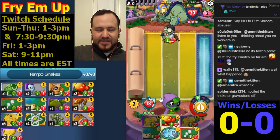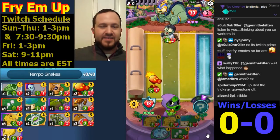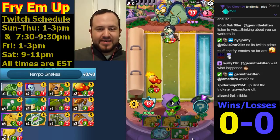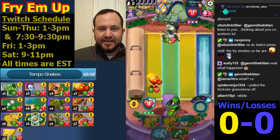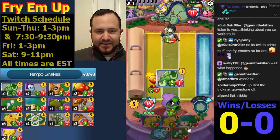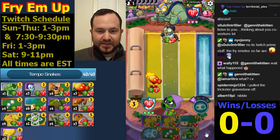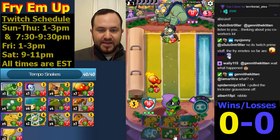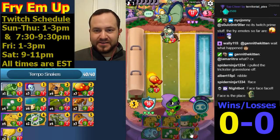Some people have pulled off Trickster Gravestone, but when I'm building a deck I want something that works 80-90% of the time, not just relying on some random thing. I'm happy with the play. We can do the Shellery already — Shellery works very well with the Lily. Maybe we should put one more Shellery in this deck.